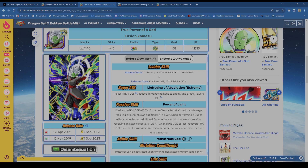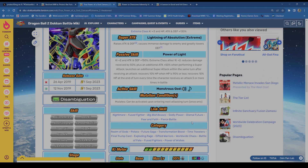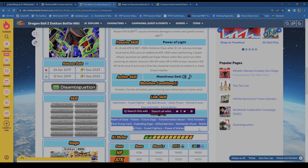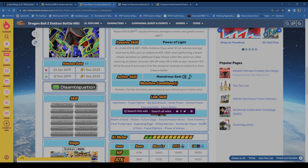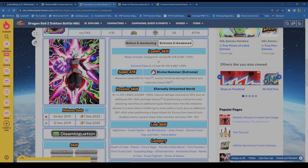Plus additional attack plus 50 when performing a super, and he launches an additional super attack within the same turn after receiving an attack. So throw him in slot one — after a couple stacks with 150 defense and 50% damage reduction, he can handle it and potentially double or triple stack. He also recovers 10 HP when HP is 90 or less, and 10 HP at the end of every turn, every time the character receives an attack five or more times. He's great. His link set fits so well: Nightmare, Fused Fighter, Big Bad Bosses, Godly Power, Dismal Future, Fear and Faith, Fierce Battle. He helps so many teams.